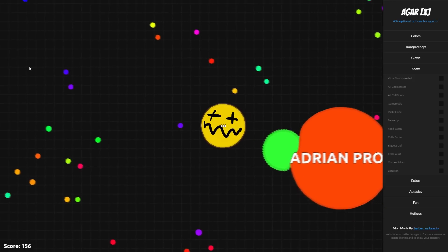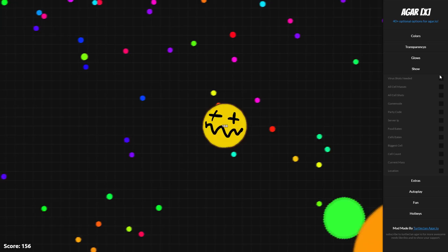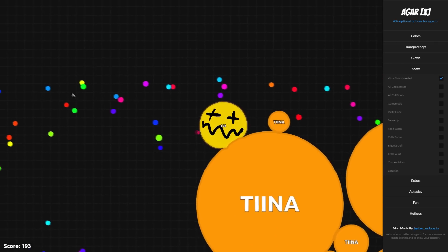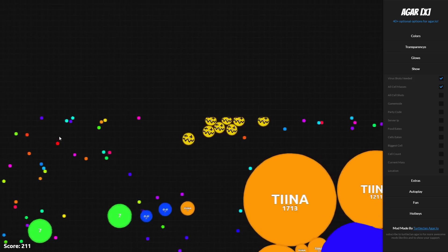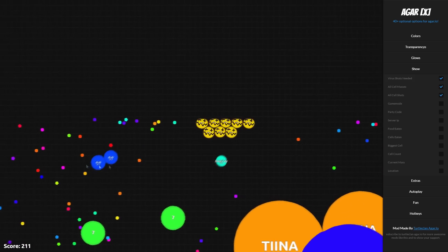So now we move on to Show. This is probably the most useful thing. You have virus shots needed — it tells you in each virus how many shots are needed to destroy it; this one is 7. You also have all cell mass, so you can see the mass of other people.